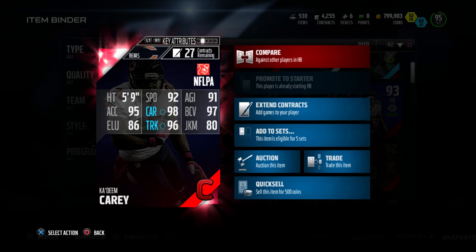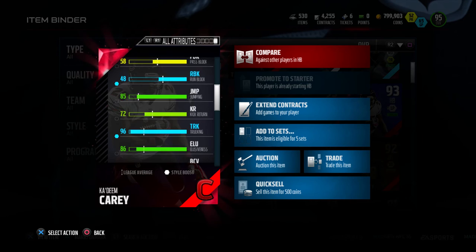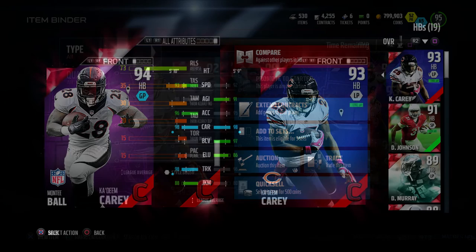This guy is 5'9", 92 speed, 91 agility, 95 acceleration, 98 carry, 97 ball carry revision, 86 elusive, 96 truck, and 80 juke move. Campus Hero Kadeem Carey also has 97 stamina, 92 spin move, 97 ball carry revision, and 96 truck move.